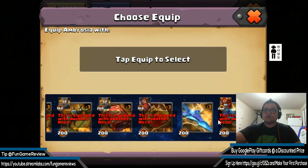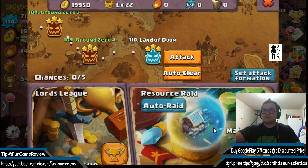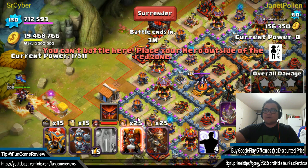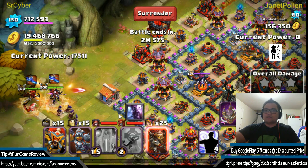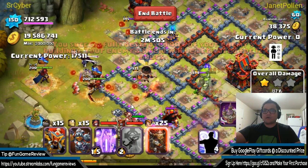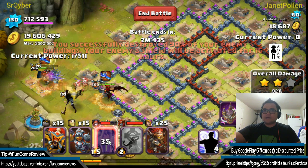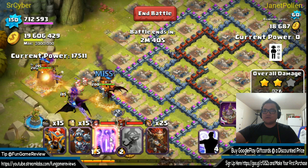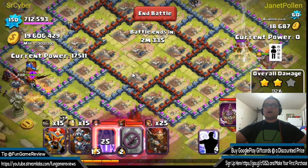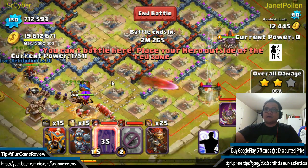Let's see how well Ambrosia does with double divine. Coming in from the corner, we use the divine and all of them start coming closer. I might have used the second divine too quickly — it didn't give me a chance to use it again. But look at that — almost one-shot cleared the entire base.